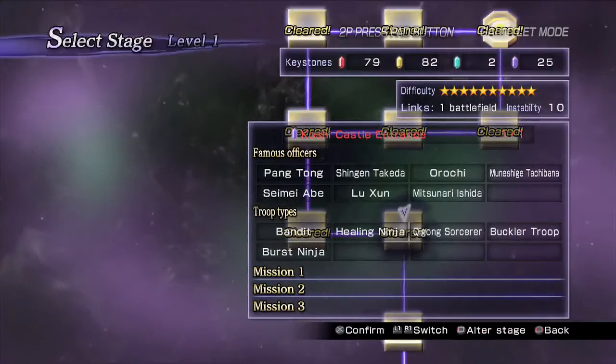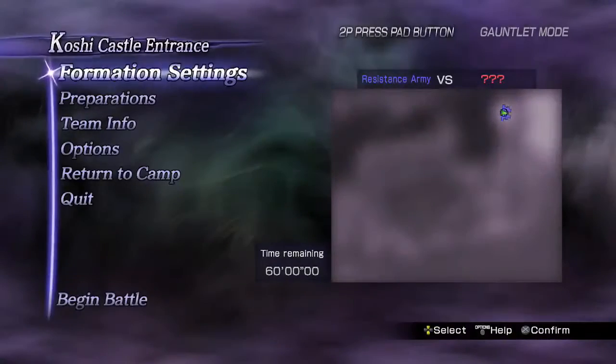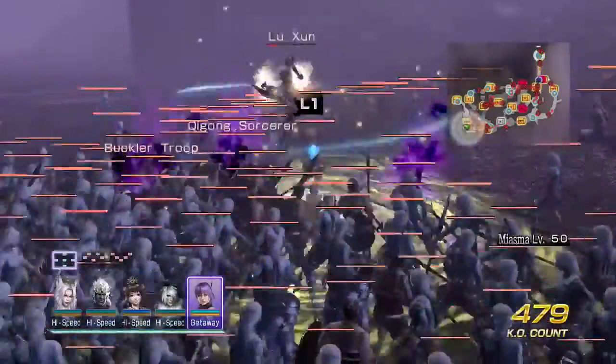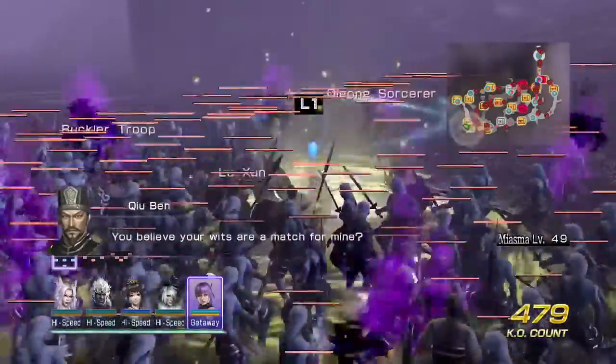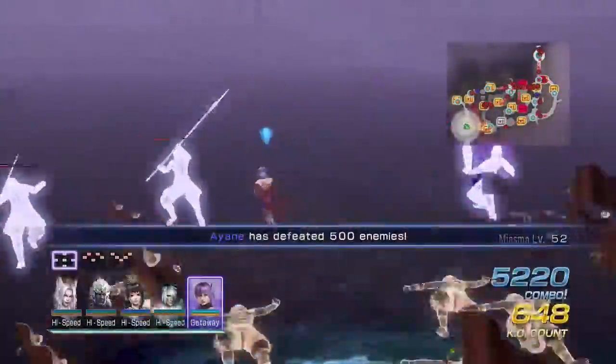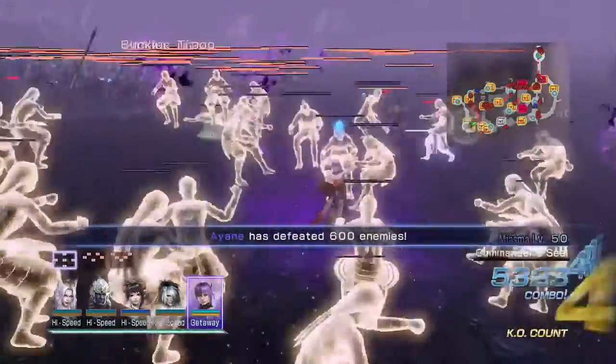The next tip is for XP farming in gauntlet mode. Pick small stages that are easy to navigate so you can find purple portals and officers easily. Purple portals give you XP fever, and officers should have peons with them. If you do all of this, you'll gain a lot of XP in a short time.